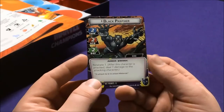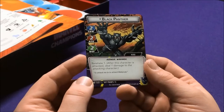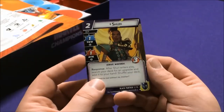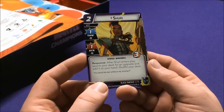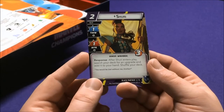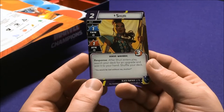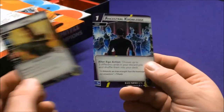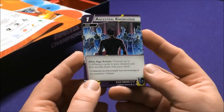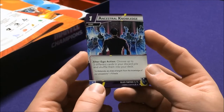Black Panther is a Hero, Avenger, Wakanda with Retaliate 1 — when this character is attacked, deal one damage to the attacking character. We have Shuri — Genius and Wakanda — whose Response lets you search your deck for an upgrade and add it to your hand when she enters play. Ancestral Knowledge is an Alter Ego Action: choose up to three different cards in your discard pile and shuffle them back into your deck.